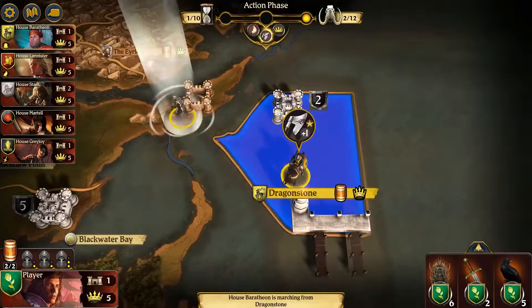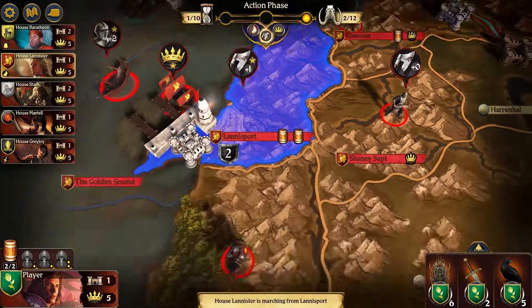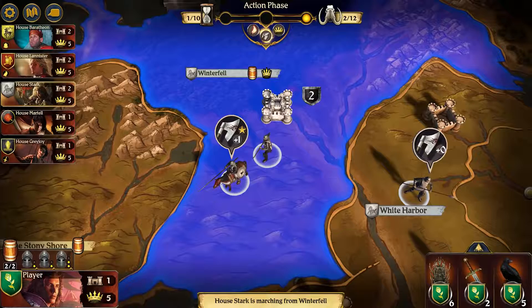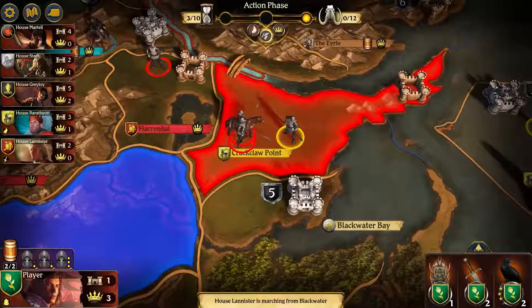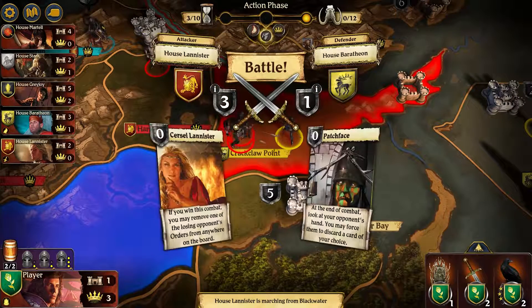The great houses call their banners, mustering armies of knights and footmen. As rivals advance, capturing strategic lands and securing supplies, loyal heroes lead armies and lay siege to key strongholds.